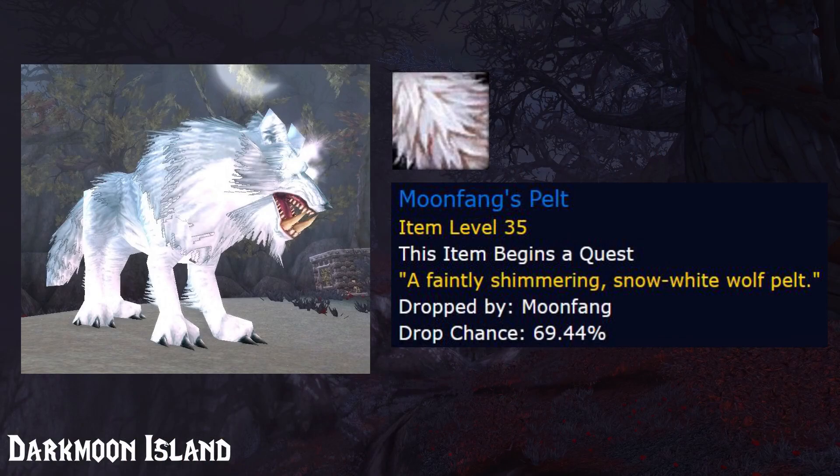The last item on the list might be a bit problematic if you're on a low pop server. Moon Fang's Pelt is a drop from Moon Fang, a Darkmoon Fair world boss type mob, so supply may be low on that one.